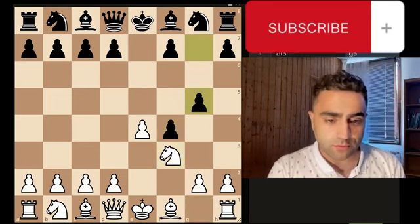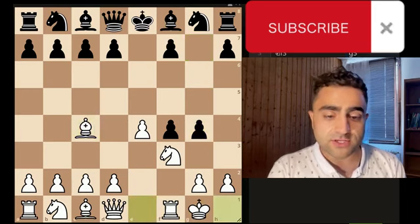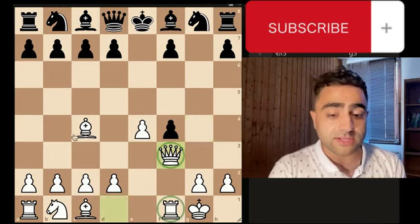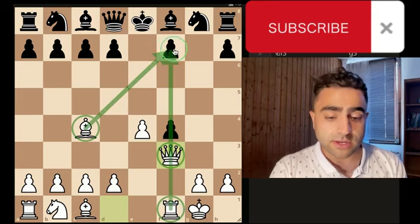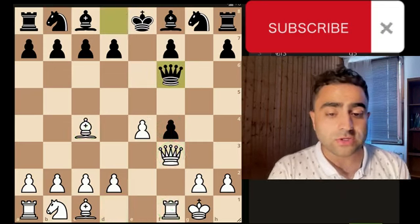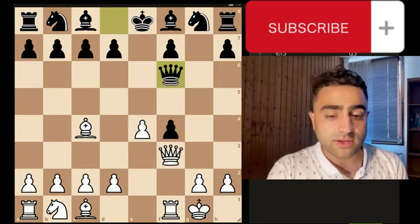g5 is the best move, and after bishop to c4, g4 — you can still sacrifice your knight. When you capture with the queen you can see that three of your pieces are lined up on the f7 square ready to attack the king. But the problem is the f4 pawn is blocking, and you'd like to take with the queen, but black can play queen to f6.